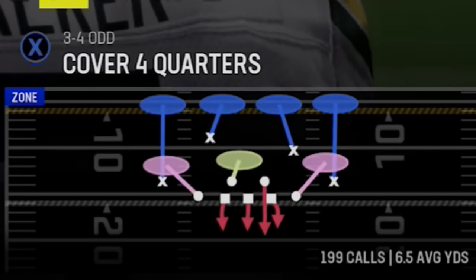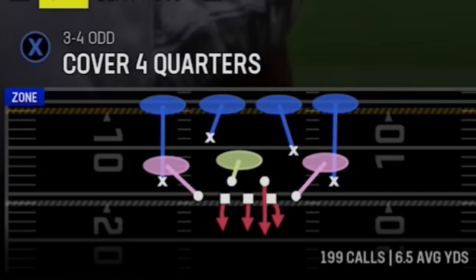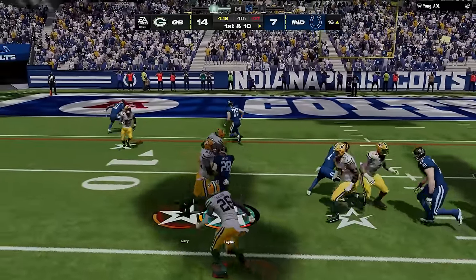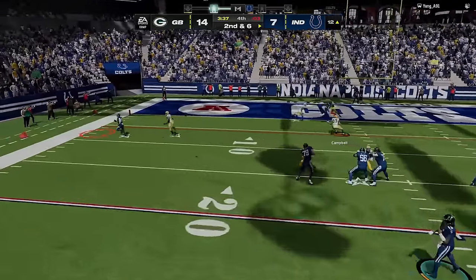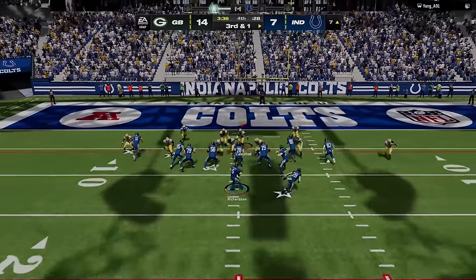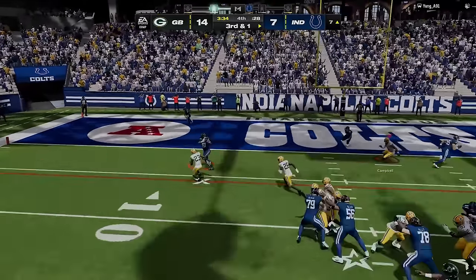Anytime I get deep into the red zone against someone running like this, I usually switch to the 3-4 odd so that I have some size, and it works on the first play — but the coverage is worse as he completes the pass to the sideline. I decide to run commit on 3rd and 1, only to give up the tying score with just over 3 minutes left in the game.